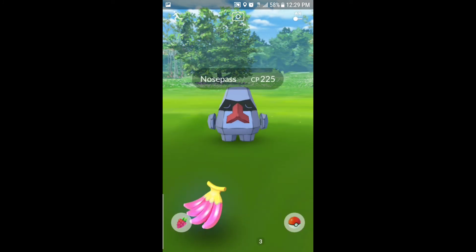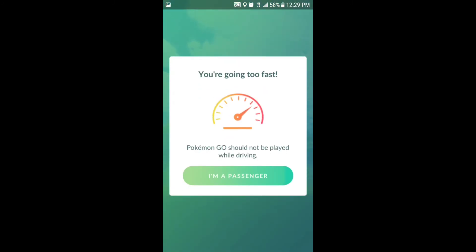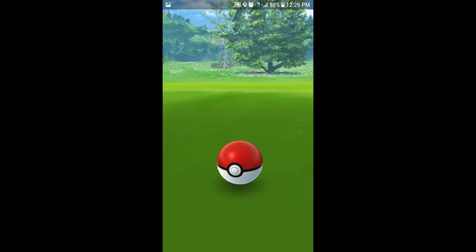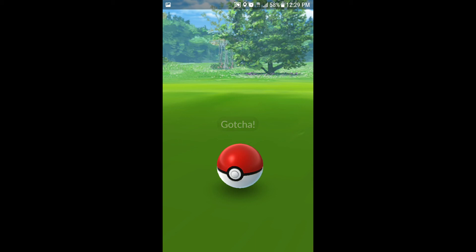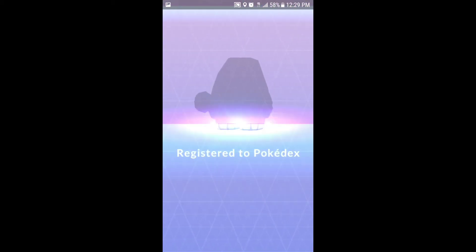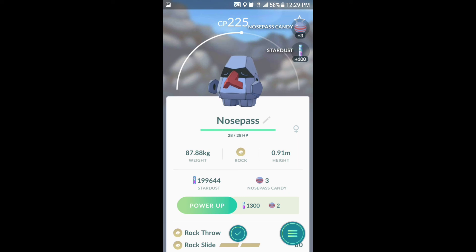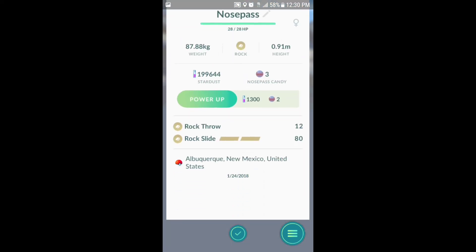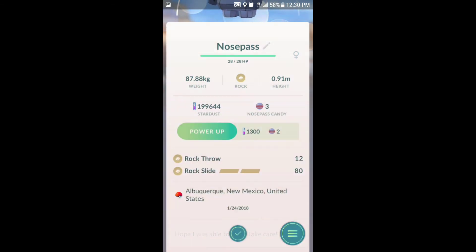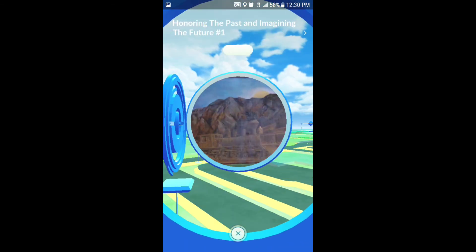It jumped out but it's still waiting. Give it another Nanab berry to slow it down — excellent throw. Caught it! Let's register that one in the Pokedex. 225 CP, which is about halfway up the arc. Rock type with Rock Throw and Rock Slide. Decent — we'll hold on to that one, maybe put it in a gym. Then we'll hit these Pokestops and see what else we can find.